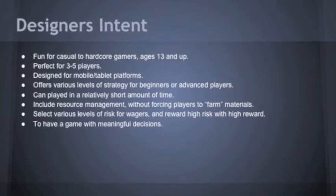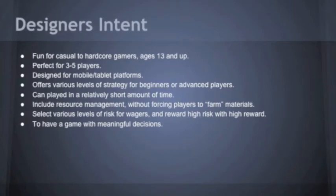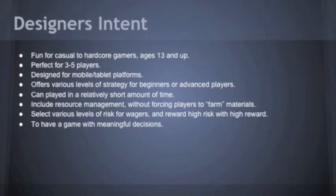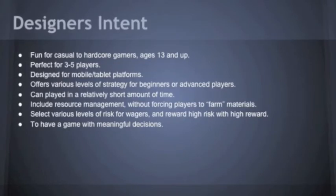We designed Crazy Catapults for primarily mobile platforms such as smartphones and tablets. This would allow players to easily take it wherever they go. We wanted Crazy Catapults to be a fun experience that can be played in a relatively short amount of time. When we created the game, we pictured kids playing in the back of a car or a group of friends playing at lunch while they waited for their food.